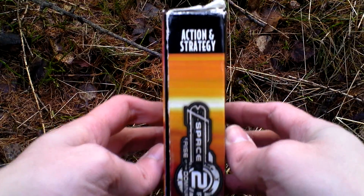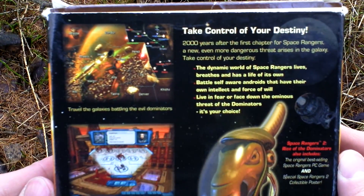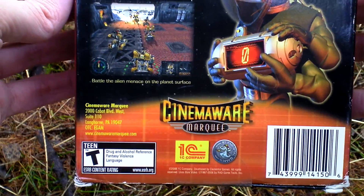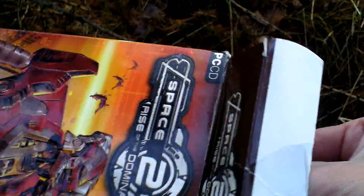Now let's turn the box around and see the backside for some text about the game and pictures from the game. Very nice.